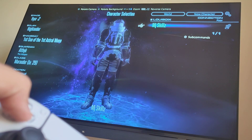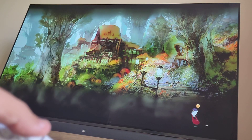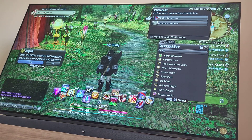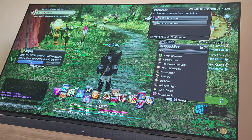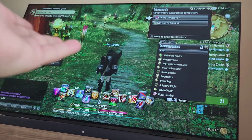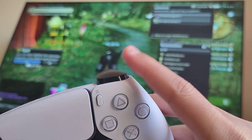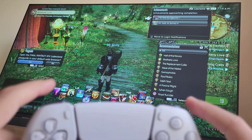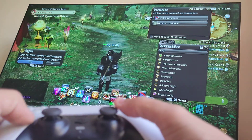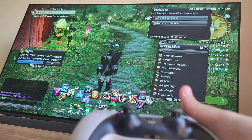It takes a little bit of time to get used to it. Here is the menu — typically you use R2, L2, R1, L1 to navigate into the menu, and you're going to use the analog stick for the camera, just like any game, for example like the Souls games — Dark Souls and stuff like that.